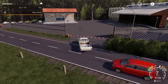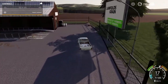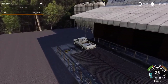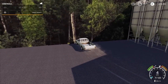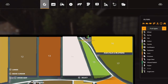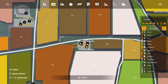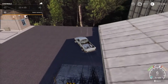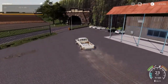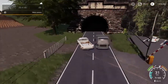Here we are at the top of the map at Law Falls Grain. This will take more or less all of your normal crops, and here is the edge of the map as you can see.